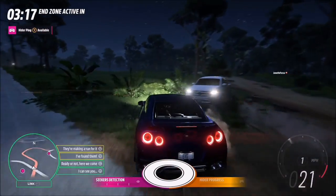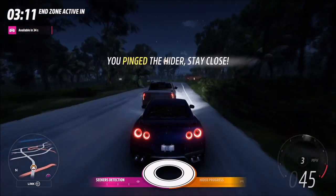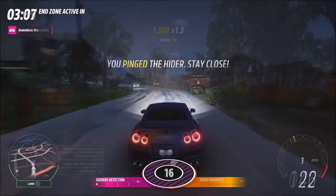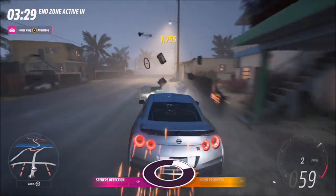As a hider, you then proceed to a final zoned area to win. If you're a seeker, there are five of you and you basically have to find the person who is disguised as a plain AI car and keep on their tail until you complete 100% of your seeker bar. It's quite fun and kind of easy as a seeker — as a hider, obviously not so much.